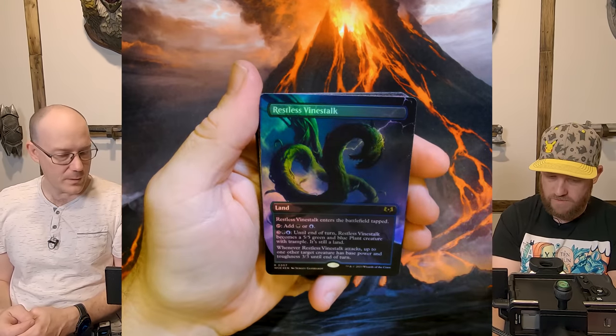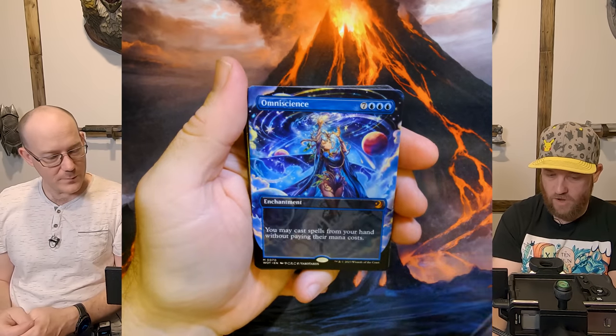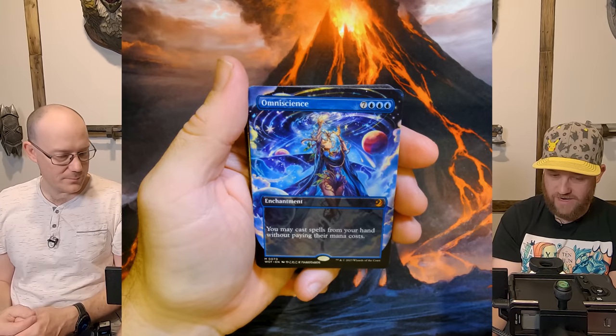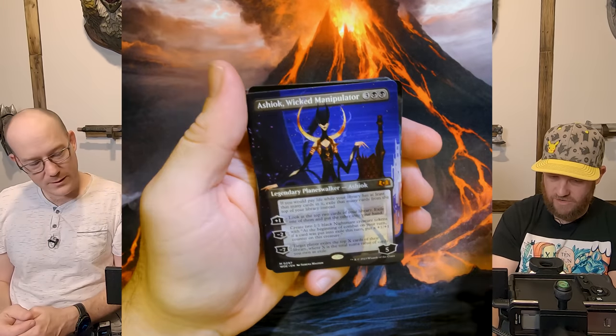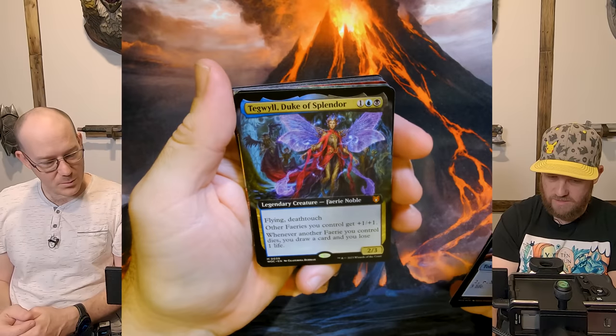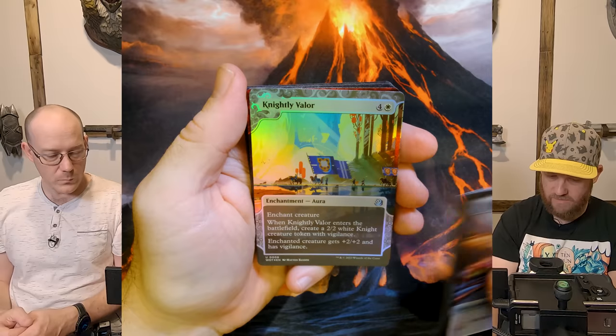Restless Vinestalker — that's one of the new lands, that's cool. Oh, Anime Art! I got initiative — oh yes, baby! And the Ashiok, nice — the only planeswalker. Double mythic. That's the commander. Tale for the Ages. Knightly Valor, which is pretty cool.